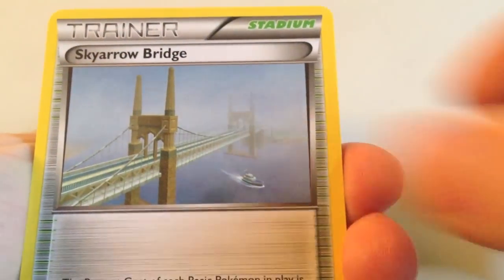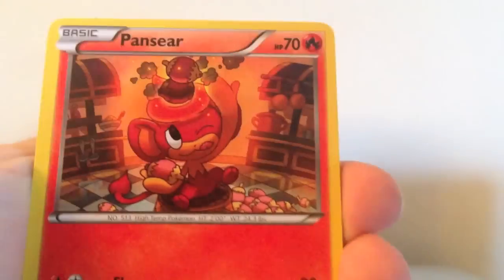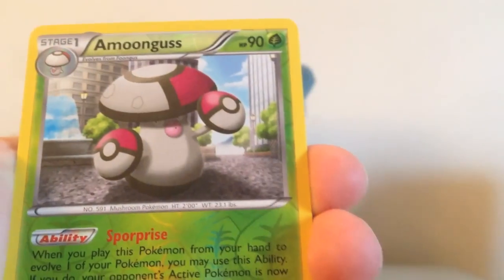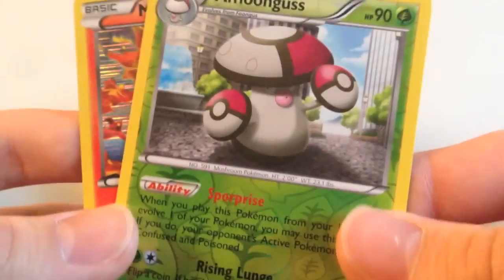Let's see what we got. Jigglypuff, Vanillish, Skyarrow Bridge, Pansage, Shinx, Pansear, Pidove, Munna, Reverse Holo Amoonguss — that's nice and that's a rare — and Moltres Holo, cool. At least we got a holo there and a Reverse Rare. That is nice.